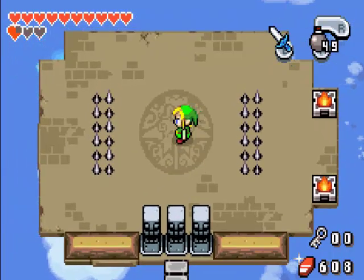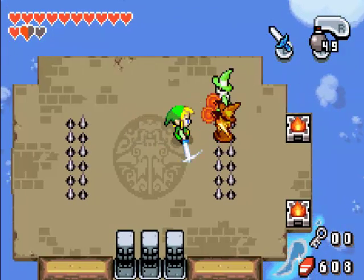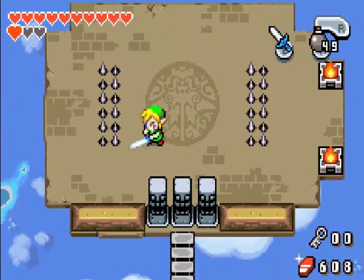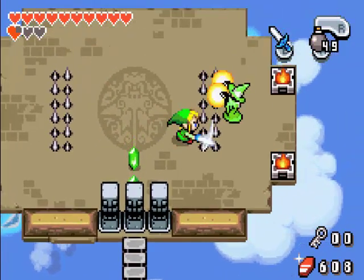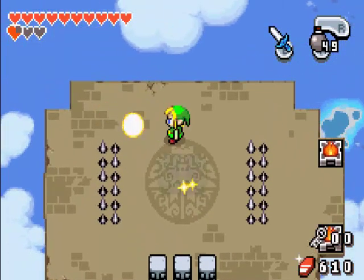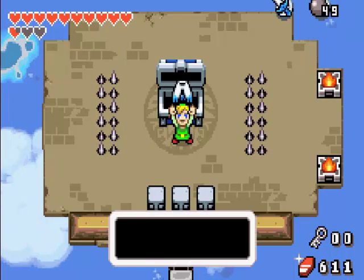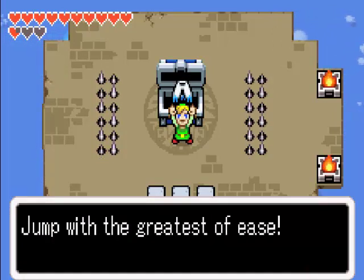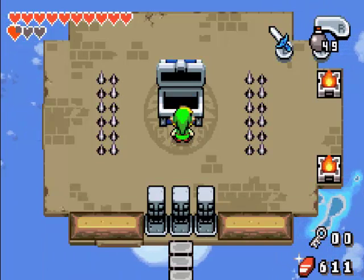I'm trying to kill him really fast so I can end the episode. After we kill them we get the special item of the dungeon - or palace, or temple. It is the Roc's Cape. You remember the Roc's Feather from Link's Awakening? Well, basically it's kind of the same thing. Jump with the greatest of ease. I will show you what this thing does in the next episode.